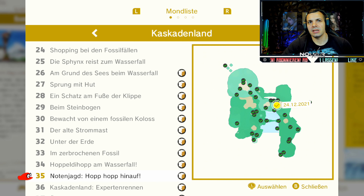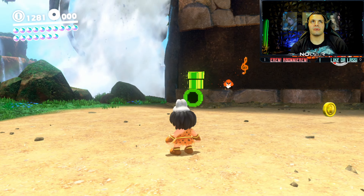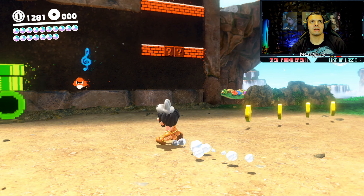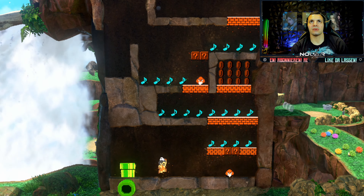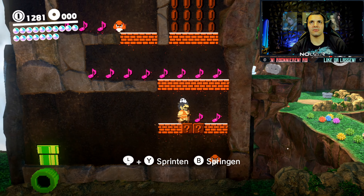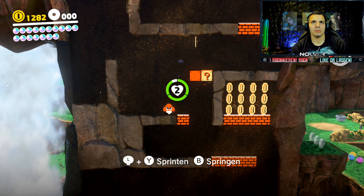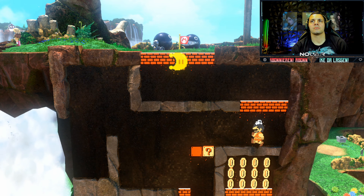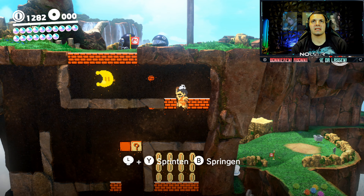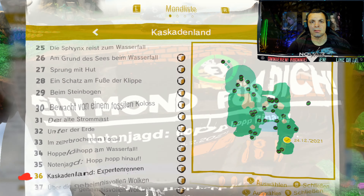Notenjagd hopp hopp hinauf - Power Mond Nummer 35 findet ihr erst, wenn ihr es durchgezockt habt, und dann findet ihr ihn hier. In der 2D-Arena hier vorne - ist eine Note aufgetaucht, nachdem wir eben es einmal durchgespielt haben. Die ist noch nicht von Anfang an da - also bitte nicht wundern, wenn ihr die nicht bei euch habt, das ist normal. And here we go. Sehr schön. Na, holen wir uns noch den nächsten Mond. Wunderbar. Notenjagd hopp hopp hinauf.